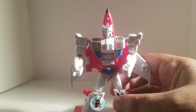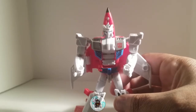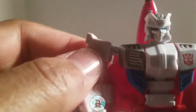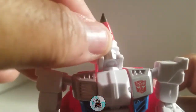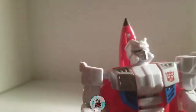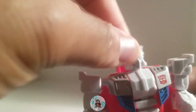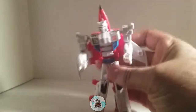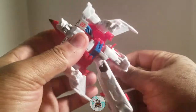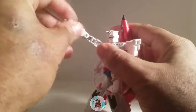Very close to second place, if not second, is Air Raid, which I'll cover next week. I love the face sculpt here — just like Slingshot, it goes up and down; it's on a ball joint so it can go anywhere. He's got wings on his feet and all the joints, and just like his bro he can shoot into the sky creating those awesome poses.